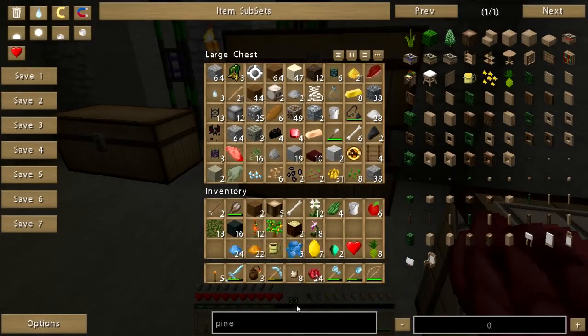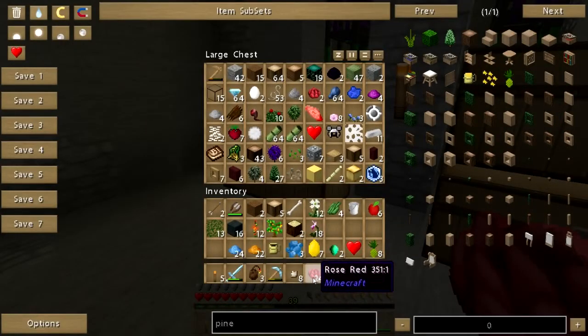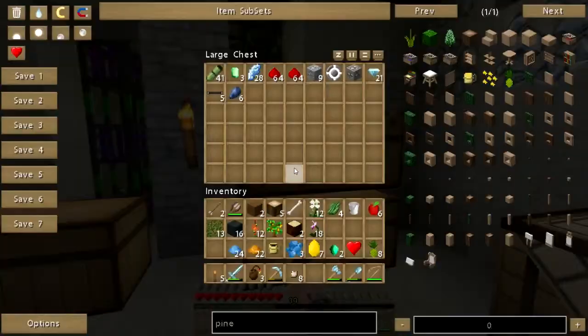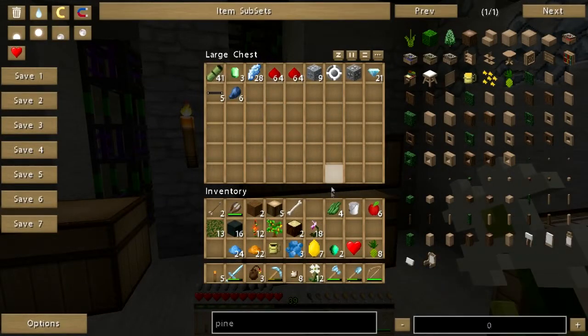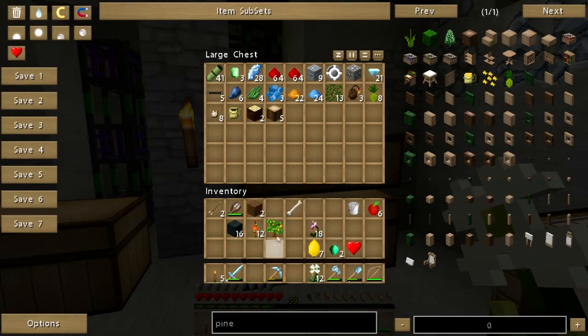I've got dandelion yellow here, I've got rose red here. I don't think I have orange anywhere yet, so I'll just keep those for now. Green. Fertilizer. Orange. Vines. Useless coconut bombs. Pineapples. Coconut chunks. Put this mug away. Mahogany. Lemons.